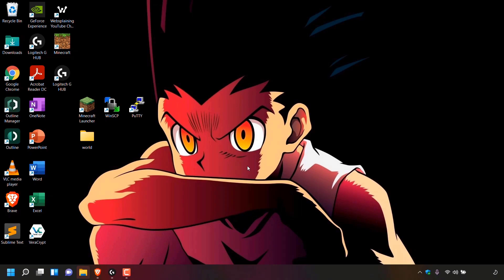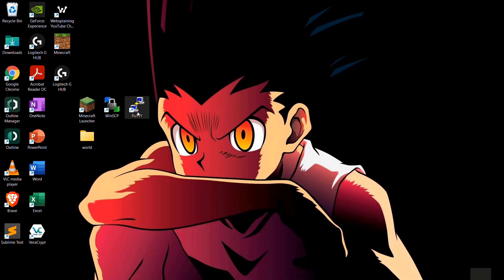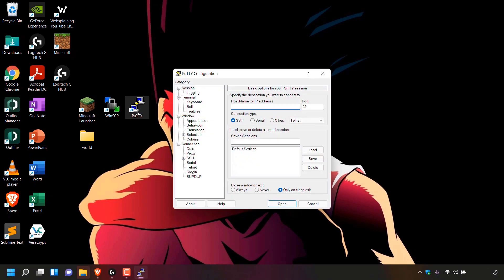The next thing we need to do is connect to our server using an SSH client. The client I'm going to be using is called PuTTY. If you don't have PuTTY yet, I'll put a link in the video description below titled how to install PuTTY on Windows. I'm going to double click on the PuTTY shortcut on my desktop and the PuTTY configuration window opens.